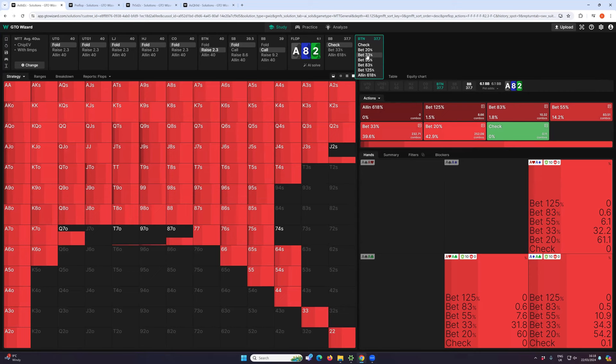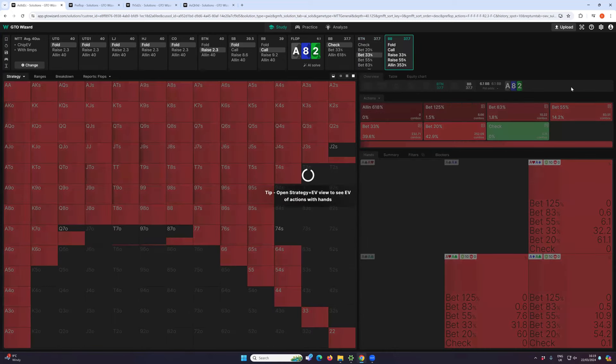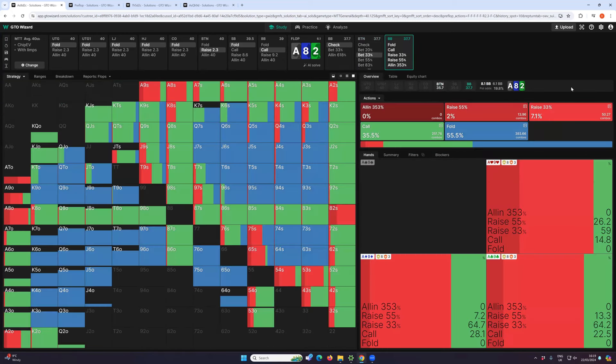This is really the first decision point in the hand. From a game theory perspective, because of the way the ranges are constructed, the big blind has to check irrespective of what they have — so there's no information in their check. The button has to bet because they have such a strong range, so again zero information. The question is: what does the big blind do in response?